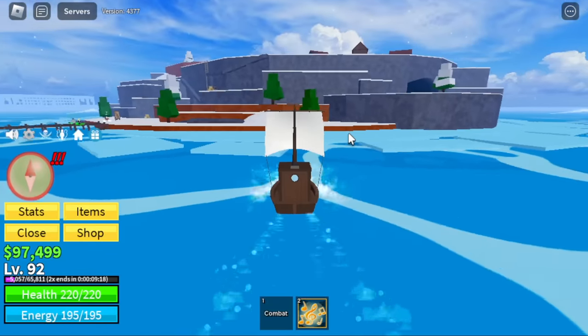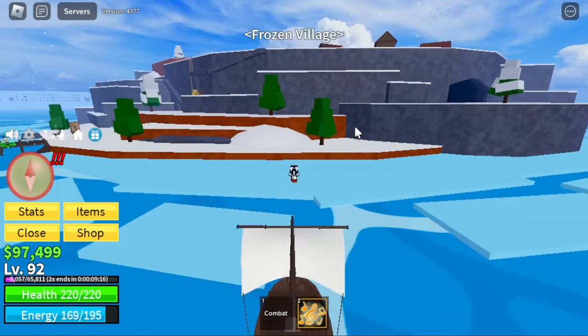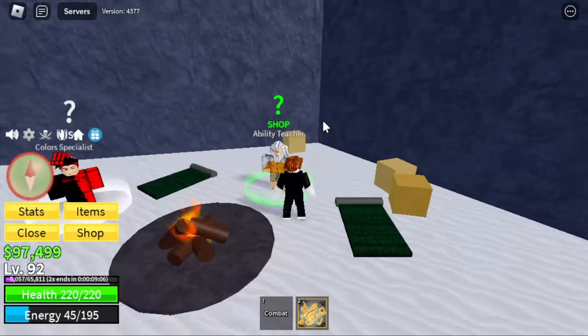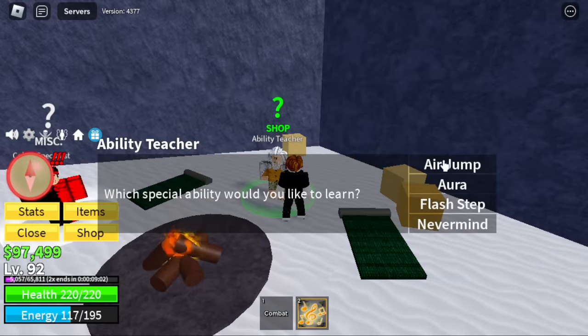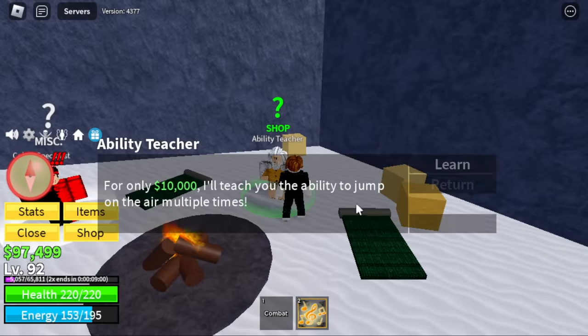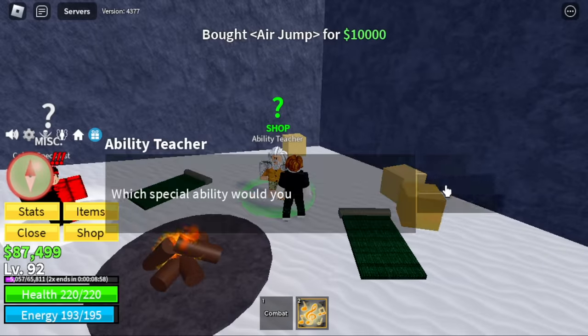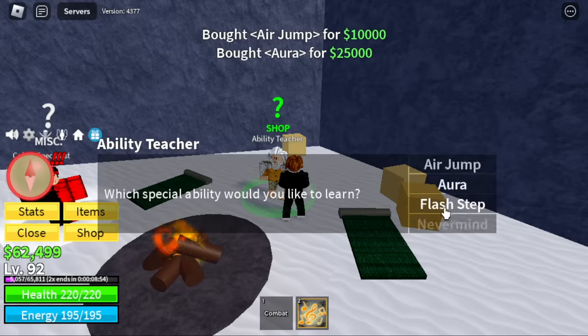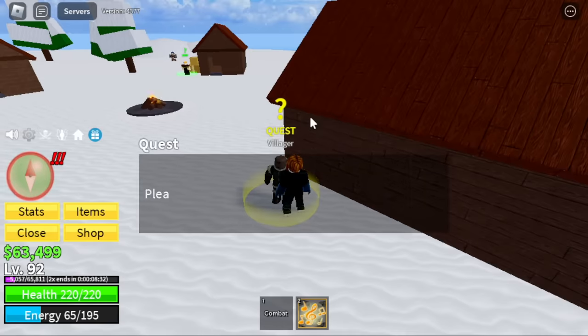Next island is the Frozen Village. But before grinding, there is a cave here and you can buy lots of good stuff at the ability feature. There's the air jump — that's useful. There's the aura, Busoshoku, and the flash step. We don't have money to buy the flash step yet — it costs 100,000 bellies. So we're going to buy that later.